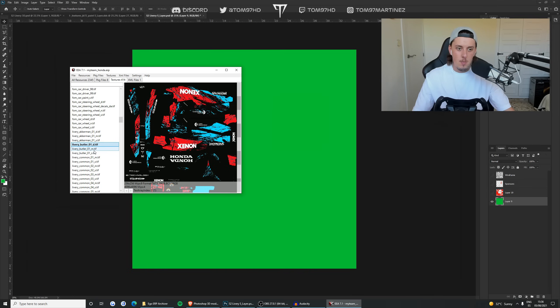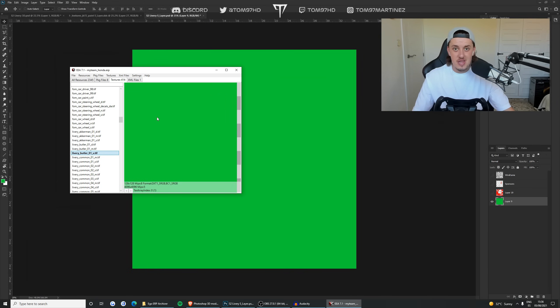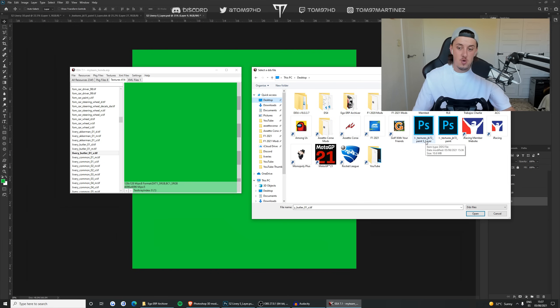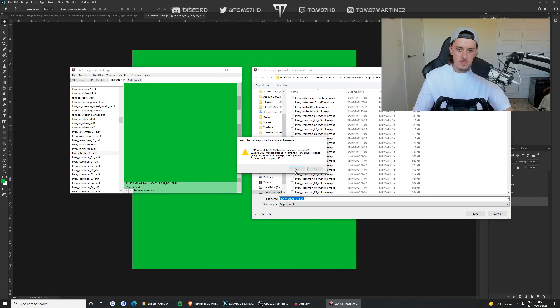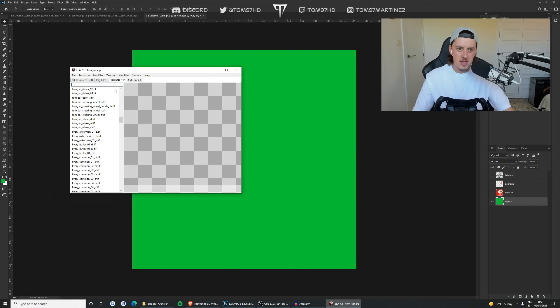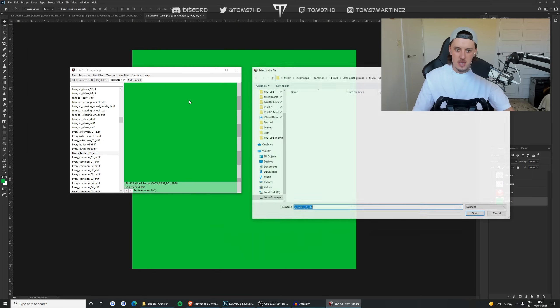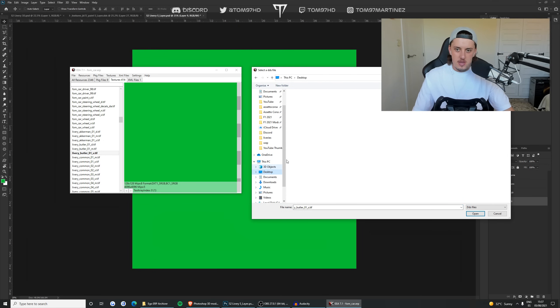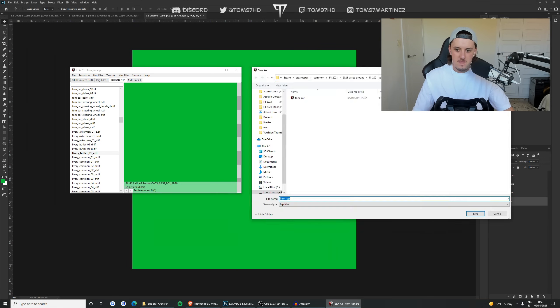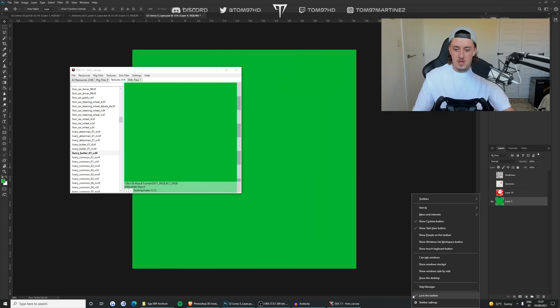Now we import the S layer into the game. Same process as before: in Ego ERP Archiver, go to Textures > Import, find the S_layer file on your desktop, click Open, override, and save. Then save again for the MyTeam Honda file, go back to the FOM car section, and repeat - Textures > Import, grab the S layer file, open it, override yes, and save. Job done.